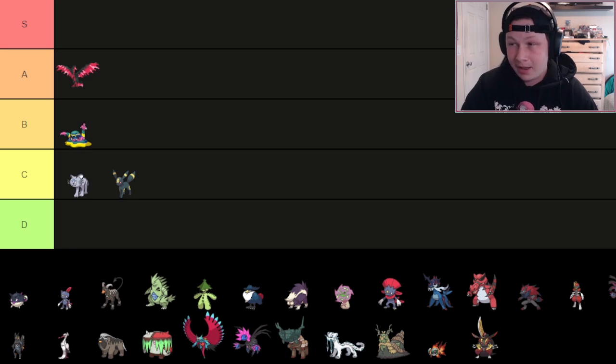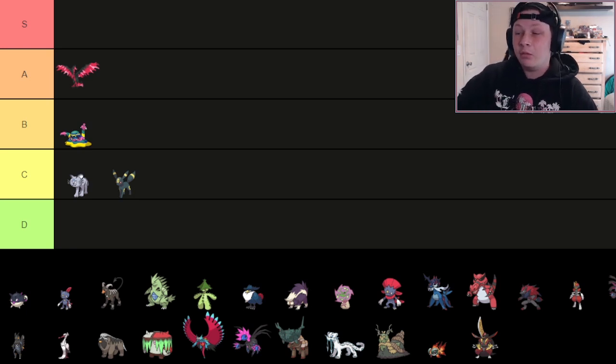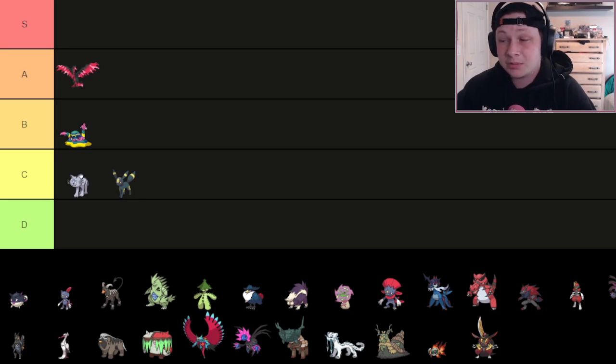Umbreon is slow and passive. It lost access to Toxic, which is a huge thing for a Pokémon like this. It's very, very passive and weak. It can Wish, it can Moonlight, it can keep its team healthy. It can spread Yawns and Thunder Waves if needed. But losing access to Toxic makes this thing very easy to switch into and not very threatening. Calm Mind is a cool aspect, but with 60 base Special Attack and 65 Attack, you're not really threatening much. It's kind of just a blob that sits there.